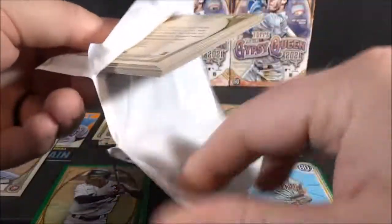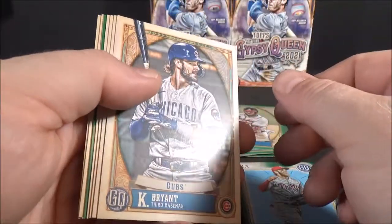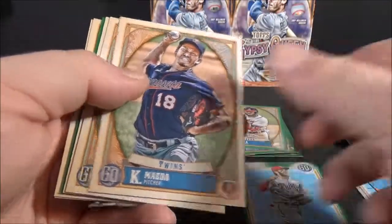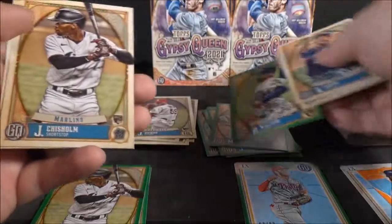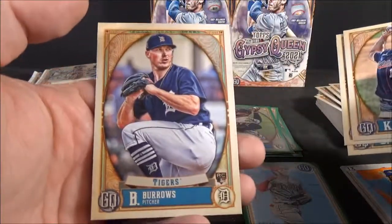I'll probably end up pausing the video when I'm done opening the packs, go through the codes, and let you guys know if I found anything. Chris Bryant with terrible corners — wow, that's bad. Crawford. Verlander. Williams green. Chisholm rookie. And a Bo Burrows rookie.